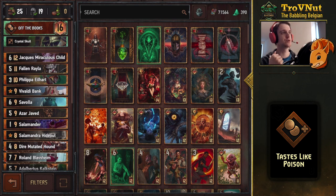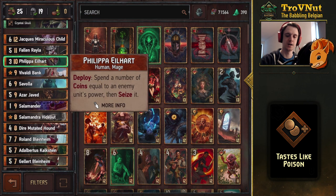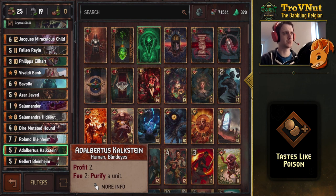For removal, you have poison, the Payday card, Stolen Mutagens with four damage, and Philippa to seize engine cards or grab Ciri Nova for a veiled unit that benefits you. The deck also really benefits from having Kalkstein in certain situations — it's another way to remove a defender without needing to use Philippa. It's a very strong, very versatile deck.